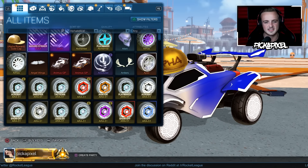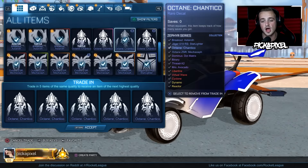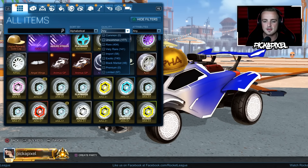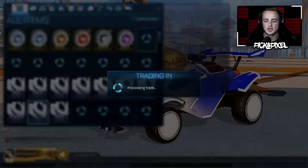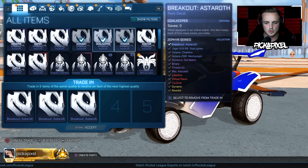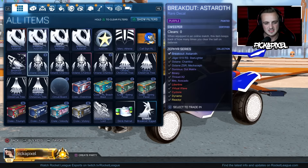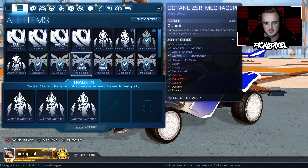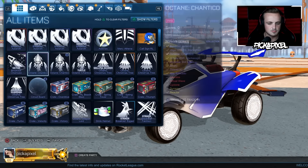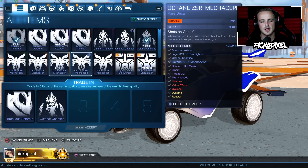I'm really excited — we had a decent crate opening, a lot of cool stuff happened, some very surprising stuff that has never happened to me before. In terms of exotic wheels, we only got one reactor wheel and that wasn't even painted. So hopefully we do something super cool, something that might make us really happy — some white or black reactors.